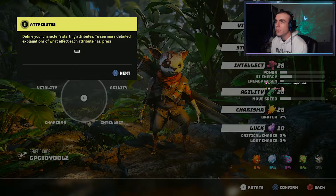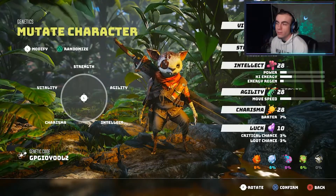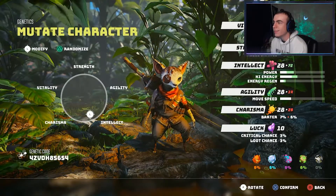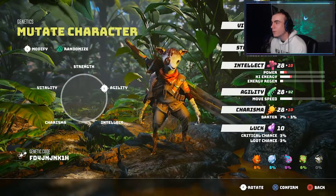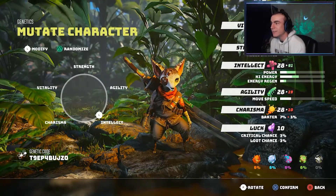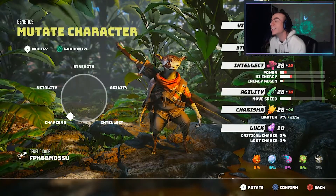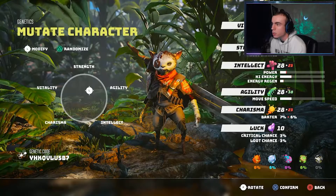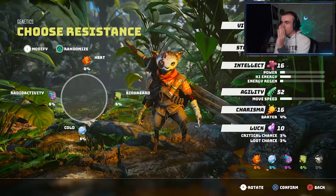We're gonna go with the Dumb Don — why not? So, define your character starting attributes and genetic structure. Look at this — it adapts his body based on what we give him. If he's agile, he's tall and lanky. If he's intellect, he's got a very big head because he's got a very big brain. Charisma gives him a very small head. I definitely want a strong and agile creature.